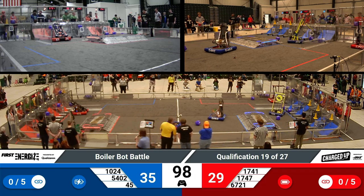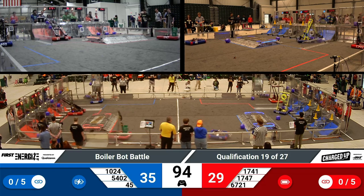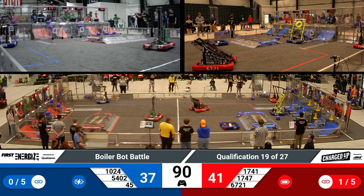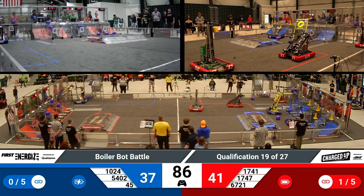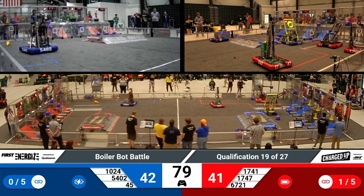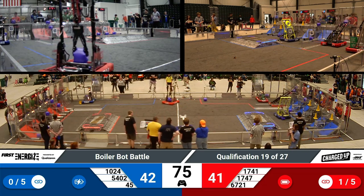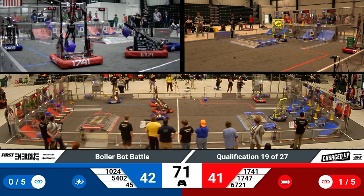Currently, both teams have zero links, but plenty of time to build those out. In fact, 1741 just now creating one of those links with three purple game pieces in the bottom part of their grid. There's a way to lower that threshold — currently you need five links to get that ranking point, but it can be lowered to four. If you place game pieces in the center of your grid with the black backing, as soon as you reach that threshold, you can lower the requirement to get the ranking point.